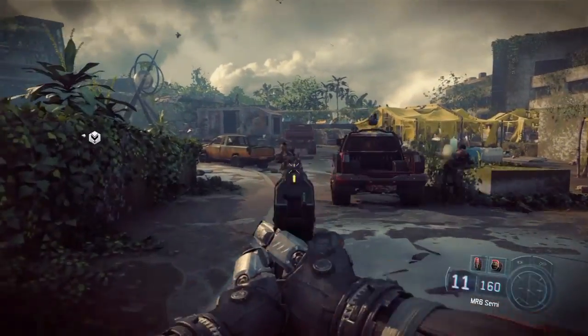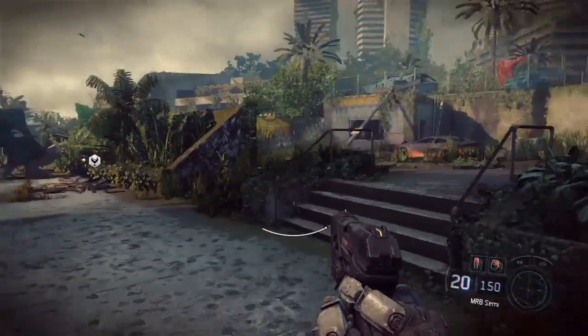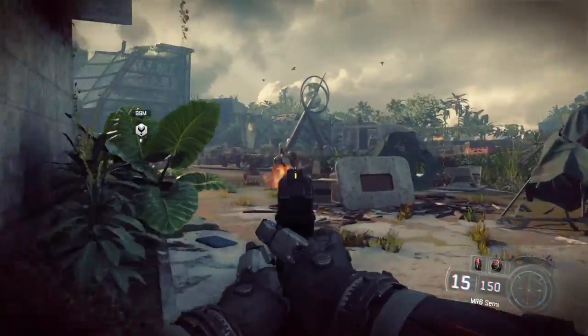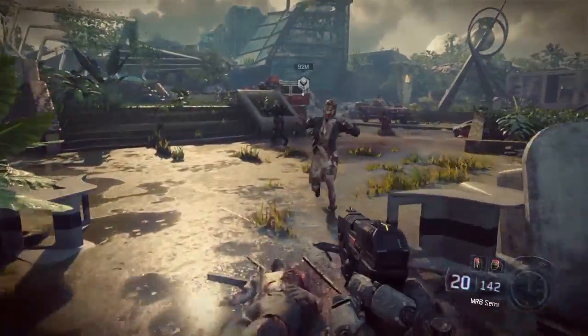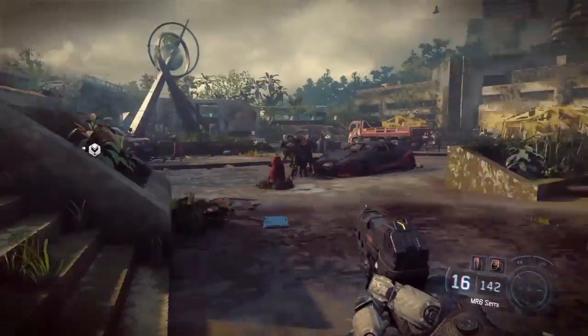Hey guys, CJ and PalHD here, and I'm showing you a little Valentine's easter egg in Call of Duty Black Ops 3. Basically, you go to Bonus at the main menu and go into Nightmare Mode, which is the zombie campaign, and go in and kill a few zombies.